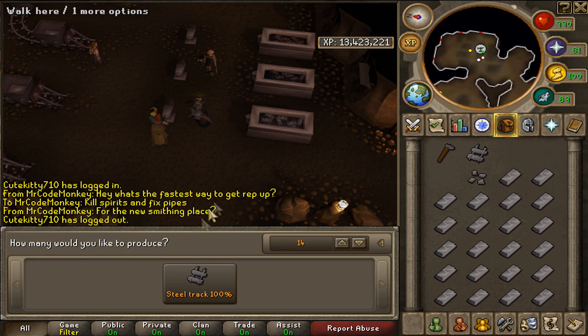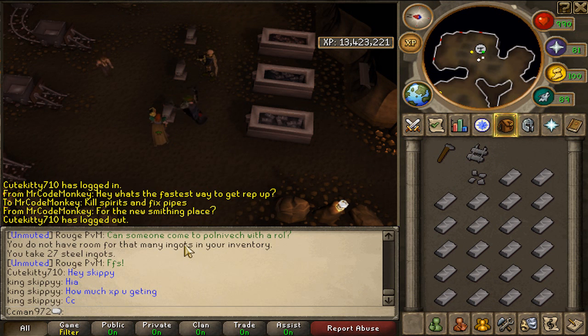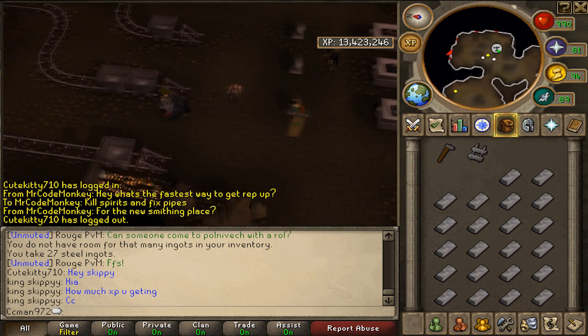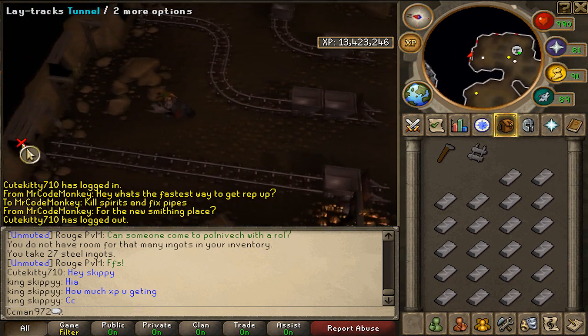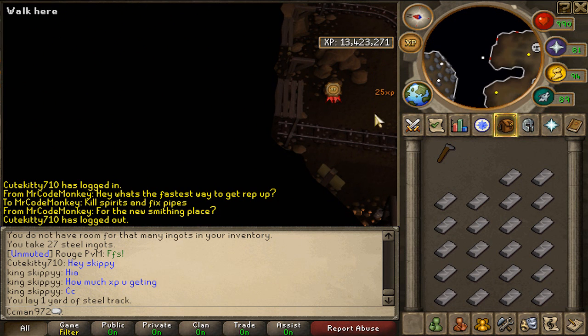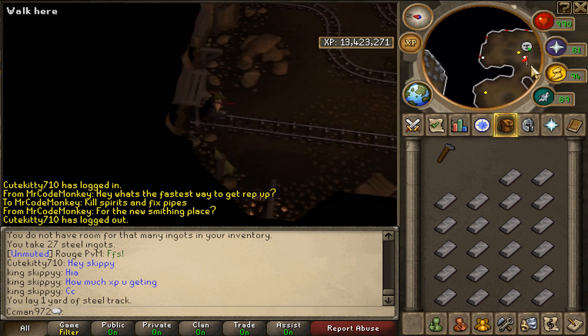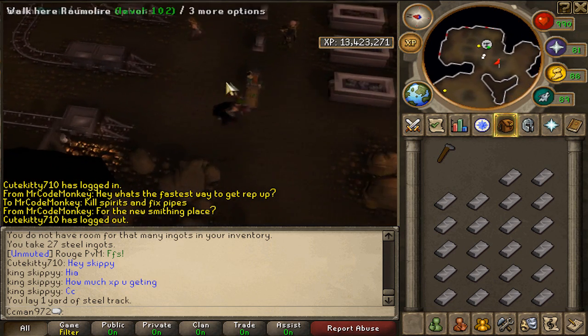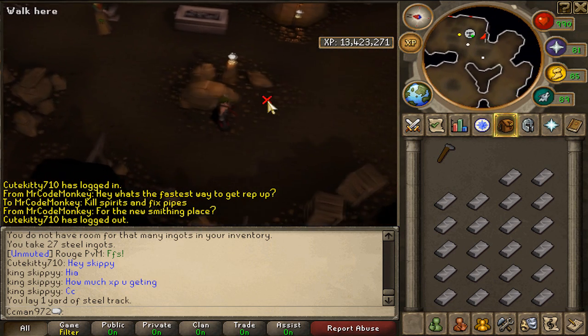For non-members, this is pretty good smithing, but you have to have a certain level to do it — I think this one's level 30. And when you're done with the track, you earn respect very slowly this way. I think you have to do like 100 tracks in order to earn like 4 respect. But then you'll lay the track and get bonus EXP. Usually a full inventory of tracks will earn me 500 EXP. And then when you're done, you return the ingots.